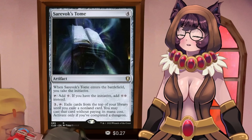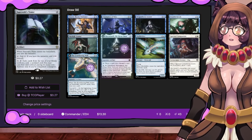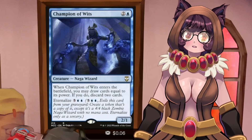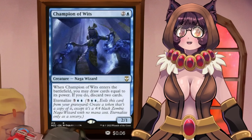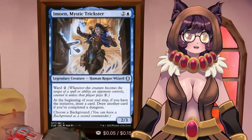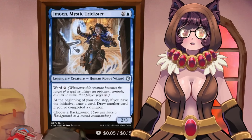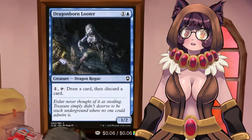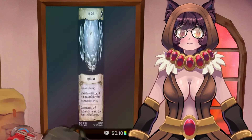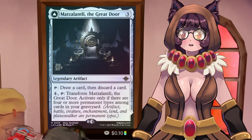Now let's talk about the draw package. Champion of Wits ETBs to draw cards equal to its power then discard two — draw three with a lord out, or draw four via Eternalize. Inimoen Mystic Trickster has Ward 2, and at your end step, if you have the initiative draw a card, and if you've completed a dungeon draw another — essentially a blue Phyrexian Arena. Dragonborn Looter, Bonded Fetch, Merfolk Looter, and Mazzalanti all let you pay to draw and discard. Mazzalanti can also transform into the Core, adding mana based on permanents in the grave. The deck has 43 creatures, so filling the graveyard is easy. Mulldrifter ETBs to draw two and has Evoke. Spirited Companion ETBs to draw a card. Ever Flowing Well ETBs to mill two and draw two, and flips into Myriad Pools once you have eight or more permanents in the grave — letting you copy any permanent when you cast a permanent spell.